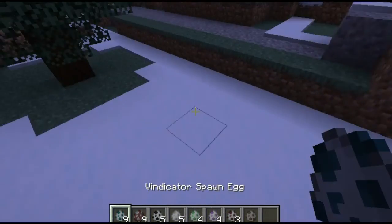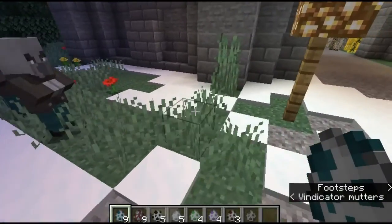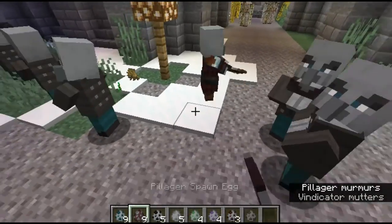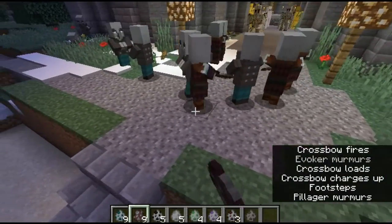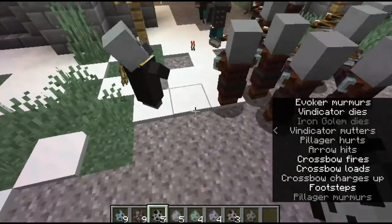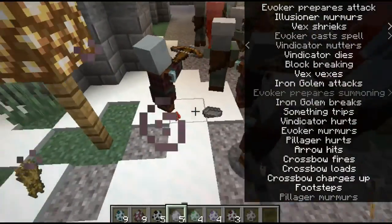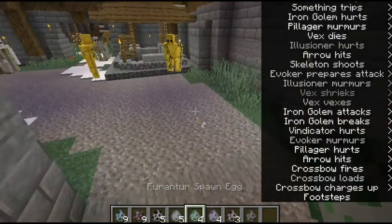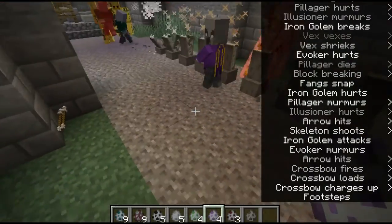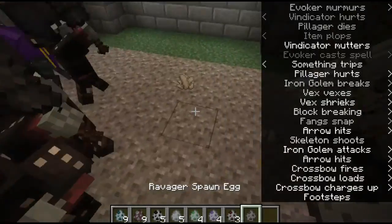Nine vindicators: one, two, three, four, five, six, seven, eight, nine. Nine pillagers: one through nine. Five evokers: one, two, three, four, five. Five archers: one, two, three, four, five. Four ferranters: one, two, three, four. Four hoarders: one, two, three, four. Three executioners: one, two, three. And one ravager.